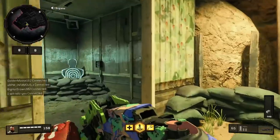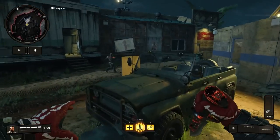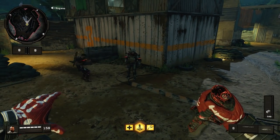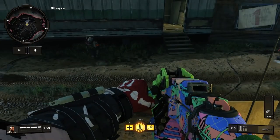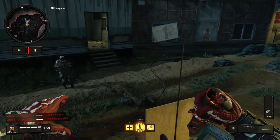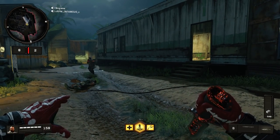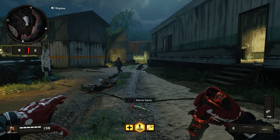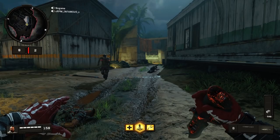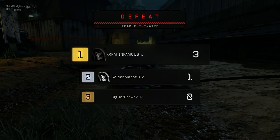Here we are in the melee battle. I have Infamous, Big Hop Brown, I Will Kills You, and Golden Moose — that's a mouthful, but we have a good group today. Guys, line up in the middle — you can team up, do whatever you want. Ready, set, go! Already: Golden Moose taking out Big Hop Brown, RPM taking out I Will Kills You, and then taking out Golden Moose to get the win! RPM, congratulations — that was by far the fastest melee battle I've ever seen in my life!